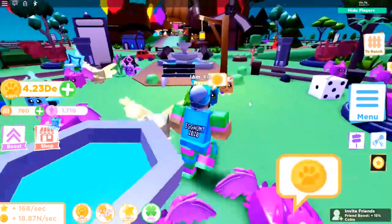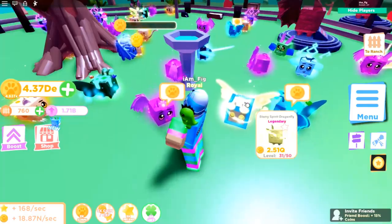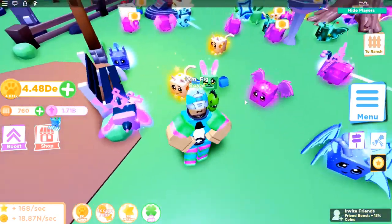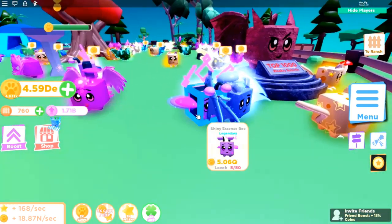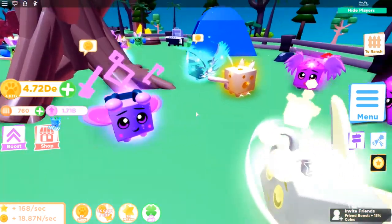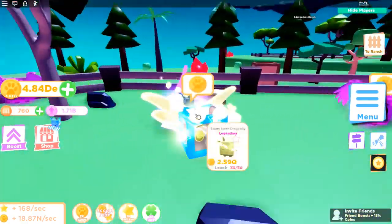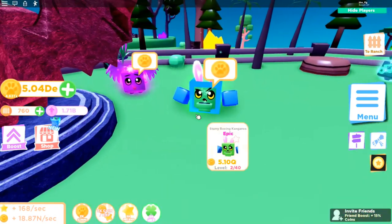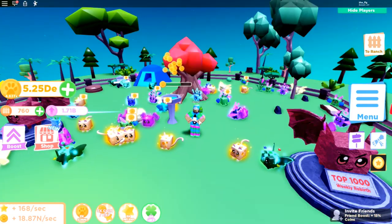Before we end the video, let's go to the ranch and check out all the new pets. There's a Grotto Butterfly, a Dragonfly, a Starry Sand Leopard, the Starry Sakura, a Shiny Essence B — looks pretty cool — a Leopard Butterfly, and a few others from previous tiers. The Starry Boxing Kangaroo actually looks really cool — probably one of my favorites out of all these new pets.